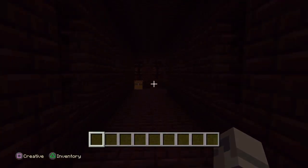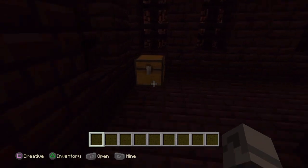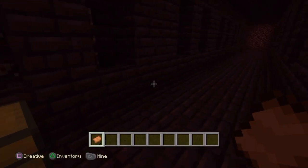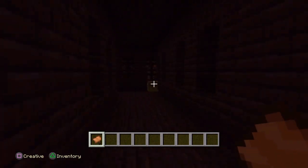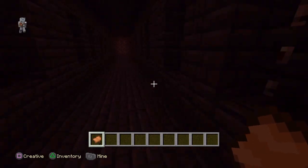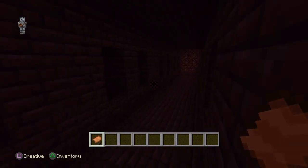Alright, so here's the first place — the nether fortress. You might run into a chest, and not all of them have saddles. I was just lucky enough to get a saddle, but you'll eventually run into one if you go in there and you'll find one in the chest. It won't take too long, so don't worry about it.